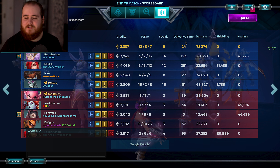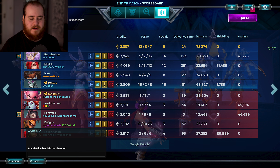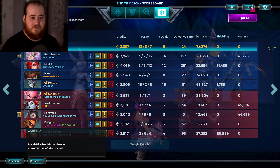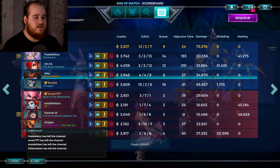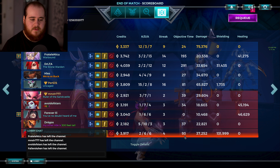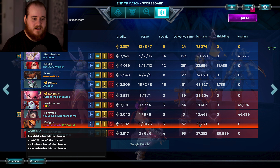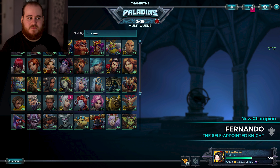8 minutes, really good showcase for Skye. But no one was really paying too much attention to me unless I was directly hitting them. 12 and 3, 75K damage. Kind of surprised we have the highest damage considering we had an Omen and I wasn't really fighting the Fernando very much - I was specifically kind of avoiding him and going after the other champions. So 75K, I'm really happy with that. The team overall did really well - props to these guys playing the point, specifically the Ash.